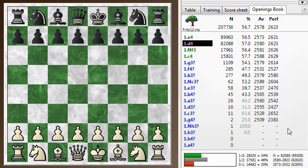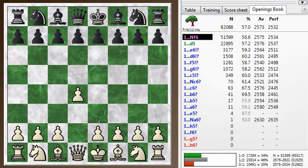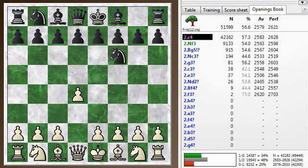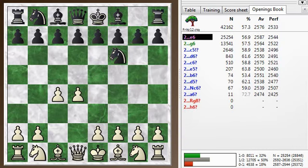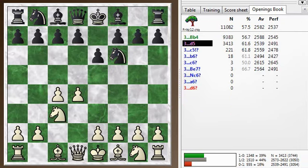I started off with D4 and he went with Knight F6, which is a very flexible response and could be followed up with either G6 or E6. G6 is a King's Indian and E6 leading to the Nimzo-Indian normally. I play C4, he plays E6, and I'm expecting a Nimzo-Indian at this point. But he fools me by playing D5, which is still a popular move in this position - the number 2. So we've been playing very mainline stuff so far.